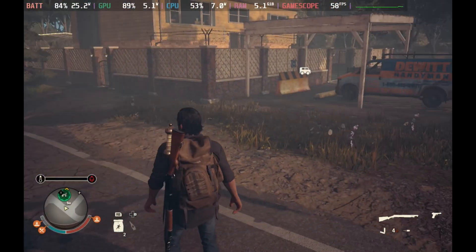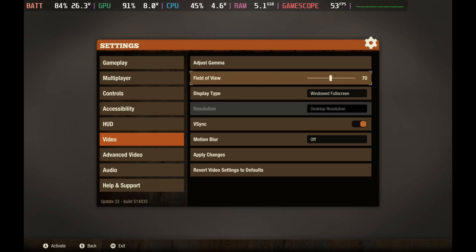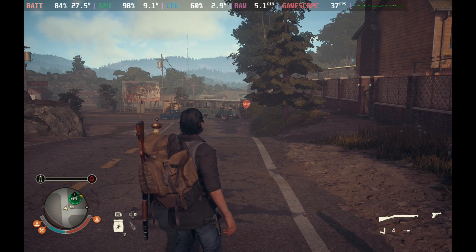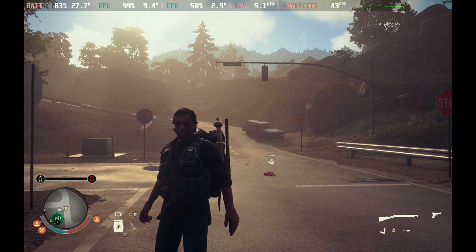Settings wise, it can run at 60 frames per second, but when you're looking into the distance even at medium settings it does struggle to hold that 60fps. On high settings it barely holds above 40, especially when looking out into the distance. So if you are going to want to run this on high, I would cap it at 30 frames per second.